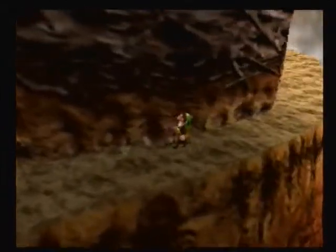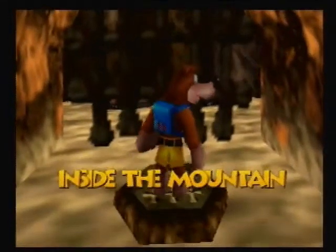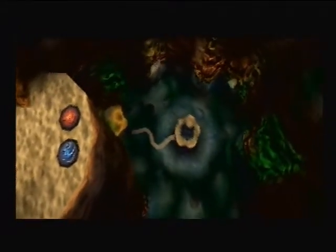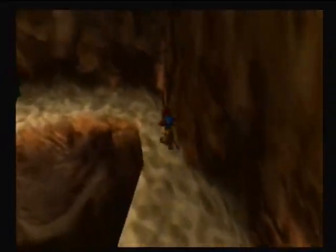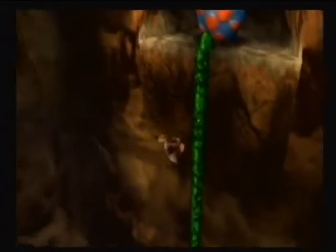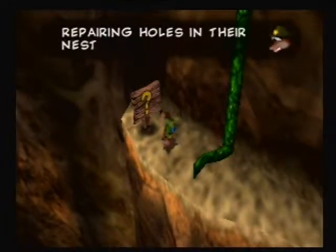Now before I forget, I'm going to come around here because I don't actually remember what's down this second slope. It leads inside the mountain - okay that actually helps me greatly. This is kind of where I wanted to go next because whenever I play this game, I always forget that this Jiggy exists or this place exists. So up here we have one of Terry's eggs. We can't get to this one yet. Has someone been repairing holes in their nest recently? That's a hint to get the other Jiggy.